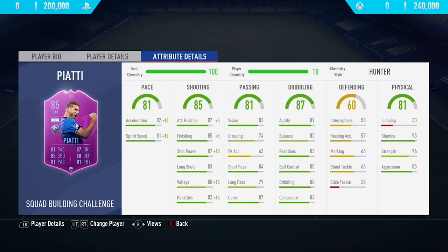Especially once you apply a Hunter chem style, or just any sort of chem style, because he already has a great card and the chem style just helps to boost him up even more. As you can see, he's got 93 stamina, 89 agility which is amazing, really nice long shots at 83, along with 87 shot power and 85 finishing for a winger — what is just unheard of. It's absolutely insane, and this is why I'm so excited to try out this card. But anyway, this has been the in-game stats. Now let's get into the highlights.